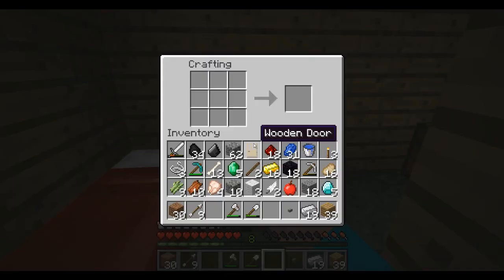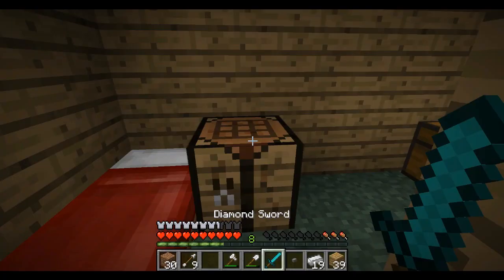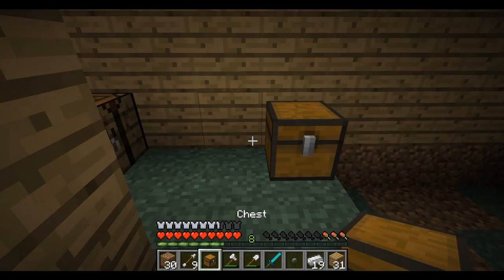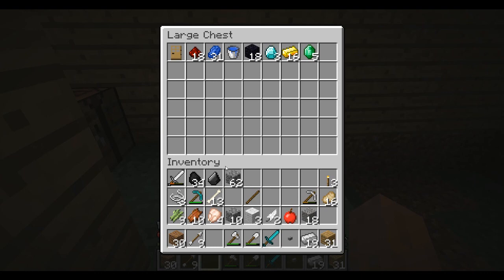We've got a bunch of stuff to do guys. First, I want to make a diamond sword. We got five diamonds and I'm gonna save them up for the really good armor, but first I think we need a sword — plus we can kill stuff so much quicker. Also, we should probably get another chest here. I've got a second chest, let's store some of this stuff right now. I don't really need a wooden door. We're gonna make our enchantment table, but we still need a book for it and we're gonna need leather. So once I find a cow I will slaughter him. But for now I'm gonna put this stuff away, because if I die again I'd rather not have my diamonds and emeralds on me — that's terrible.